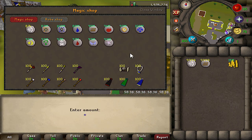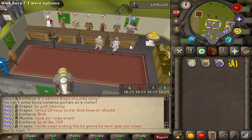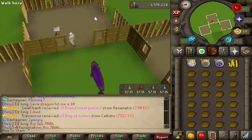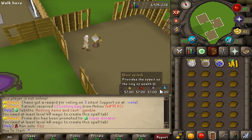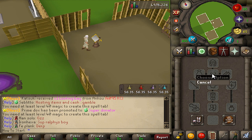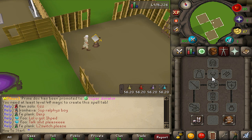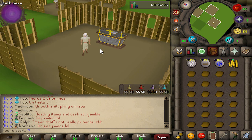Another great tip: go ahead and pick up some law runes from the magic shop, get some airs and earths as well, then go to the skilling store and buy about 100 soft clay. Find somebody that has a lectern and go ahead and make a bunch of home teleport tablets. The great thing about teleport tablets is you can teleport out of the wilderness at level 30 — on RuneX the glory actually only teleports you out of wilderness at level 20, but the tablets are one click and will teleport you out up to level 30 wilderness. Since you're probably going to be in the wilderness doing money-making activities, those are definitely great to get. You can also use other people's gilded altars for offering bones for prayer experience.